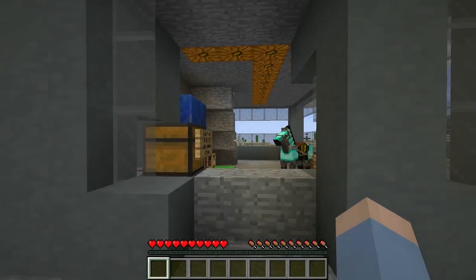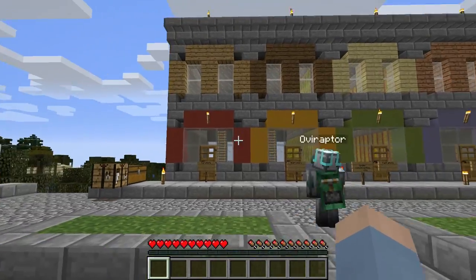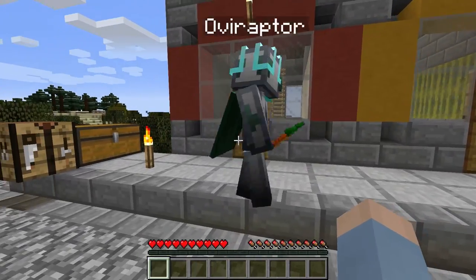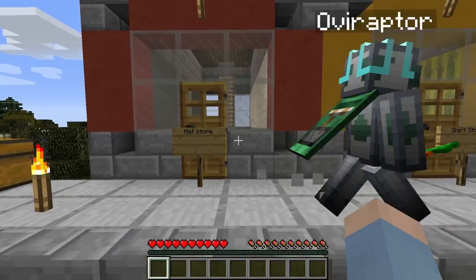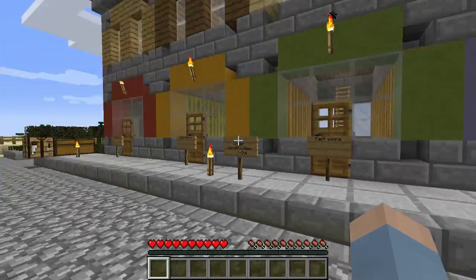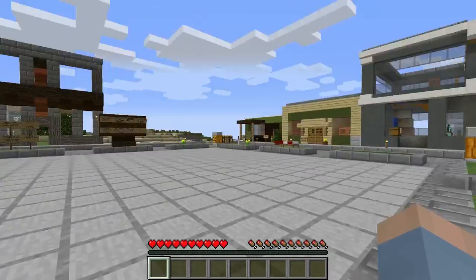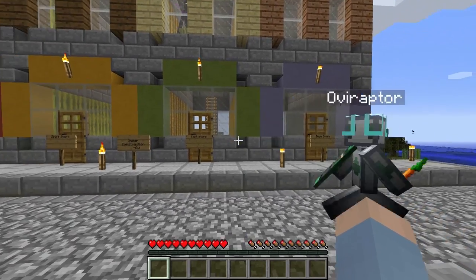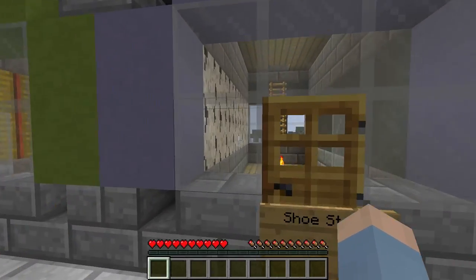Over here are my stores that I'm still working on. I've got the outside structure but it's going to be like an armor shop basically. The theme for spawn was supposed to be like a 50s town, so trying to make everything not modern-looking. I went with funky wallpaper.